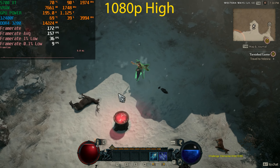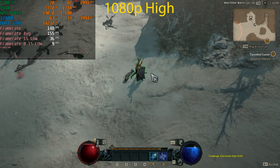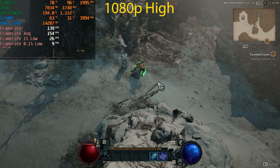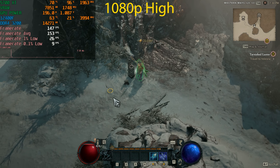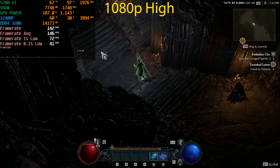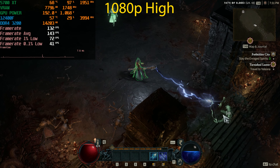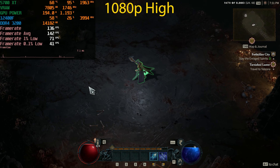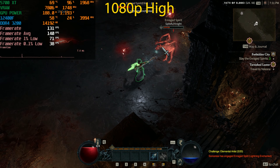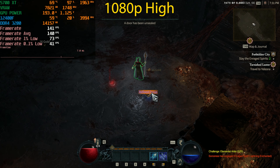At 1080p High the frame rate is fluctuating quite a bit — highs are in the high 180s and it drops down to about 120. Once you go into a dungeon the frame rate stays pretty much the same but the stuttering is reduced, likely because it has to load in a lot less world detail. VRAM usage is sitting at 7.8 gigabytes.